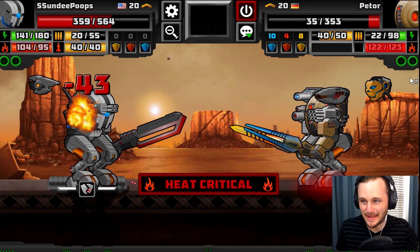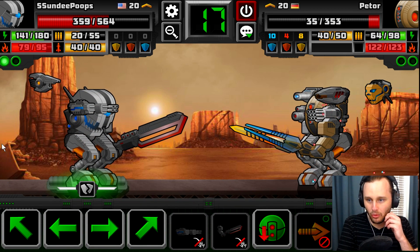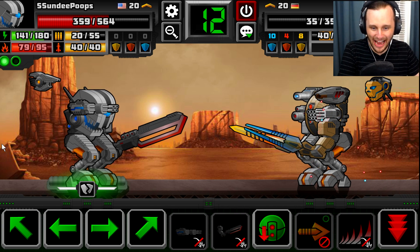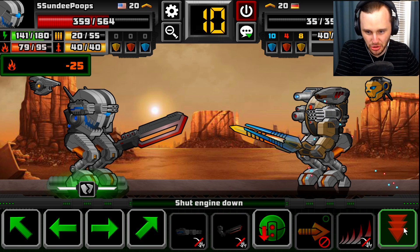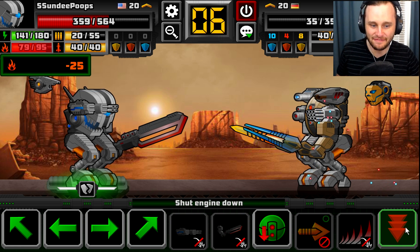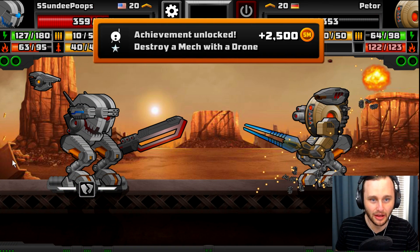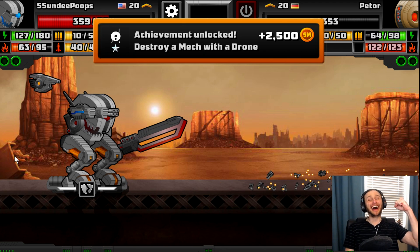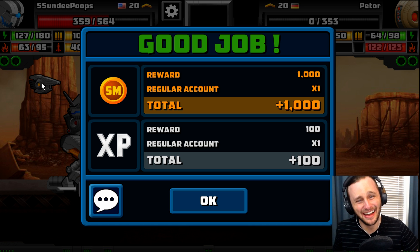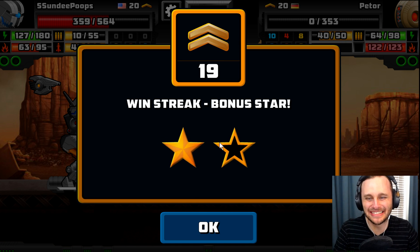He just laser beamed me and I'm overheated now, so it's gonna skip one of my turns. What I want to do — let's shut down our engines, which will give us 25 more heat. Watch this — there we go, it gave us 25 heat and he's dead. Our drone took him down. Our drone is OP! We just ranked up to 19!